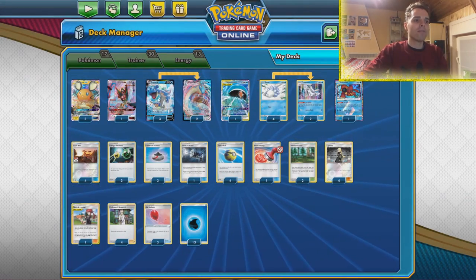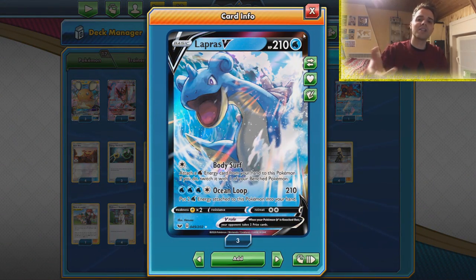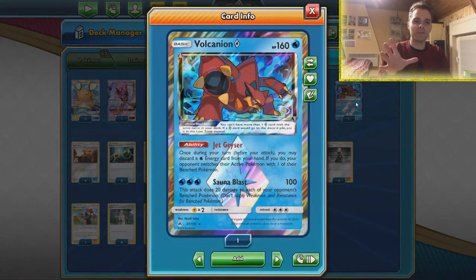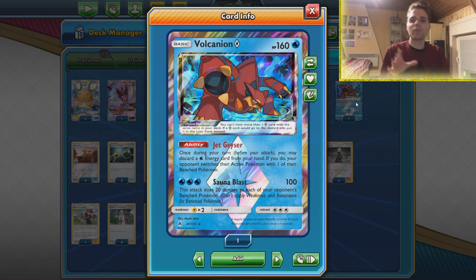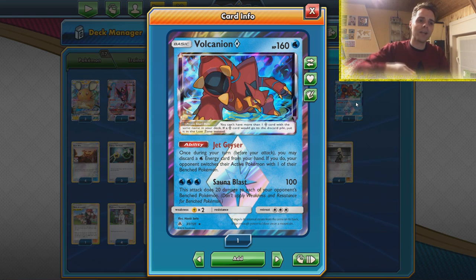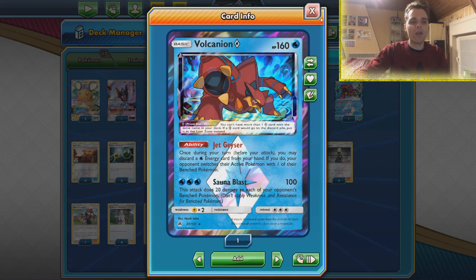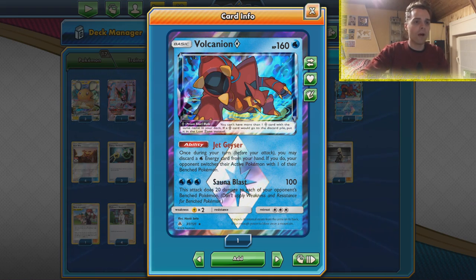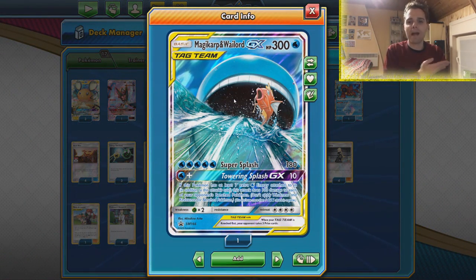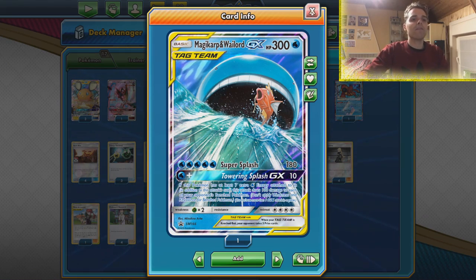We have some attackers here. Lapras V can smack 210 damage, which is not too bad, and we put 2 Water Energies back in the hand, so even if it goes down we save those energies. We have Volcanion Prism Star — this is a great way to use Jet Geyser, which is also why we don't need Fionn in this archetype, because Jet Geyser can put energies in the discard pile and force the opponent to switch out. Wailord also dishes out 100 damage and then 20 to every one of the opponent's benched Pokemon. Combined with Towering Splash GX, we need 8 energies to deal 100 damage to all of the opponent's benched Pokemon — that's insane.